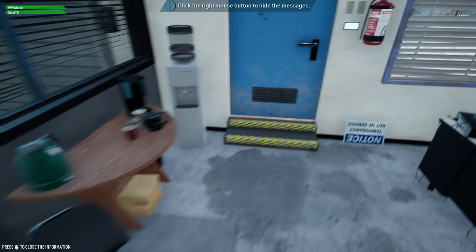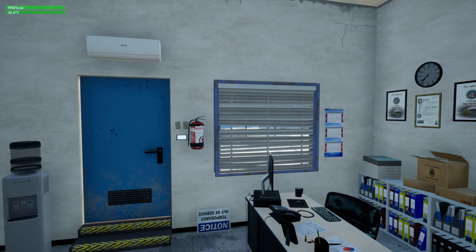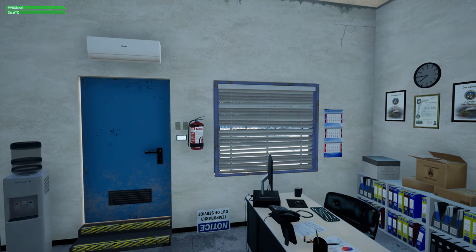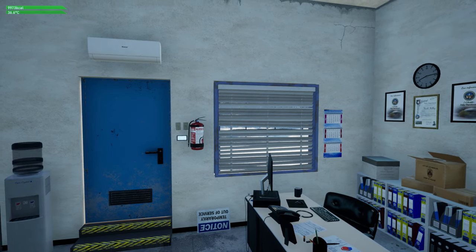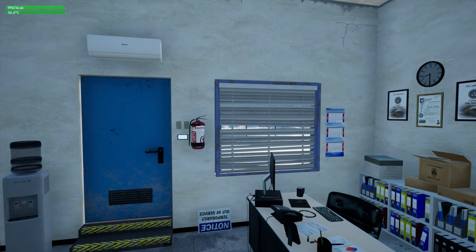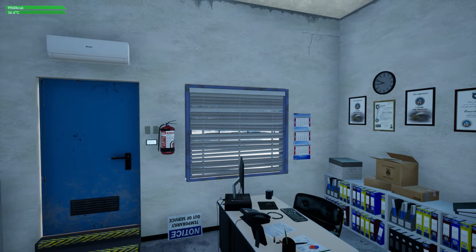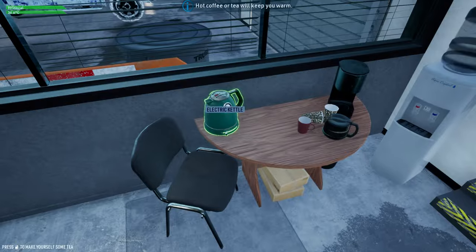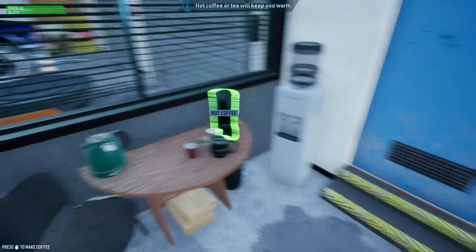Here we go inside our very own garage. We'll walk around and go through some tutorial stuff. In the upper left hand corner we have a calorie counter - because we're going to be doing some physical work and burning through calories, so we need to intake calories too. Also in the upper left corner is our body temperature at 36.6 degrees centigrade. We'll have to keep an eye on that working outside - don't want to catch a cold or fever. Over here we've got an electric kettle for tea and a coffee maker for hot coffee to give us energy and warm us up.